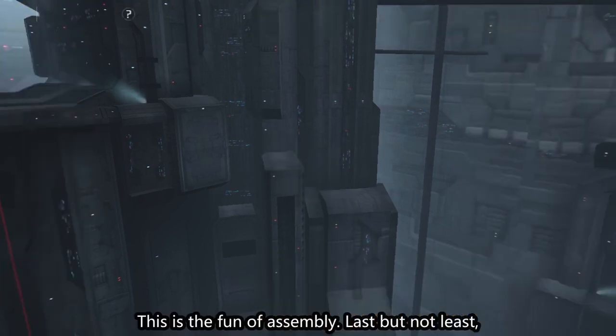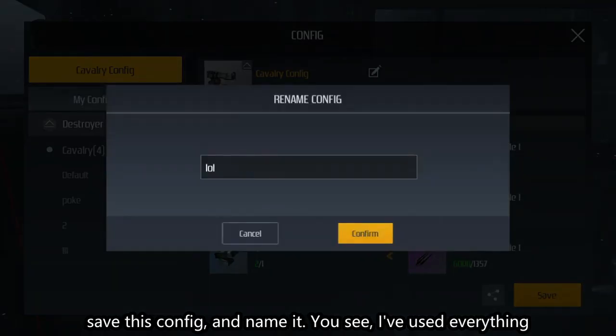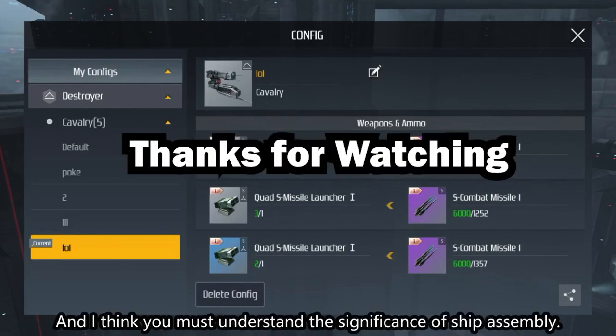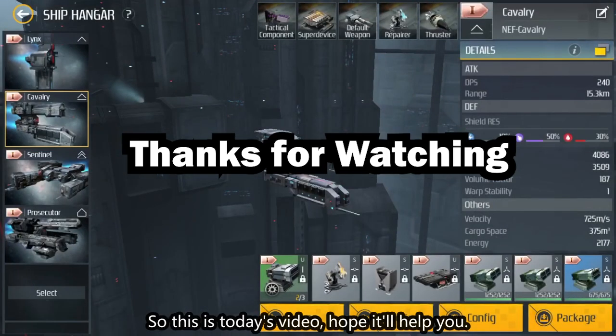This is the fun of assembly. Last but not least, save this config and name it. You see, I've used everything we've talked about, and I think you must now understand the significance of ship assembly. So this is today's video — hope it helps. I'm Ayuki and I'll see you next time.